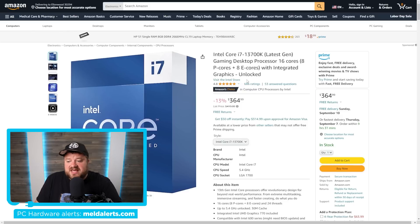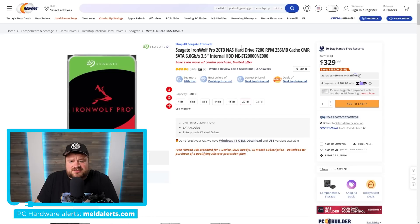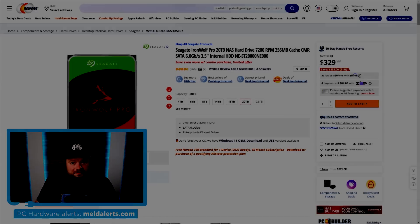Next, the current-gen 13700K has a little money off right now at $364.99. And lastly, there's a 20-terabyte NAS drive for just $329.99. You might think that's a lot for a hard drive, but don't forget — we're talking 20 terabytes. This will store pretty much anything and everything you throw at it.